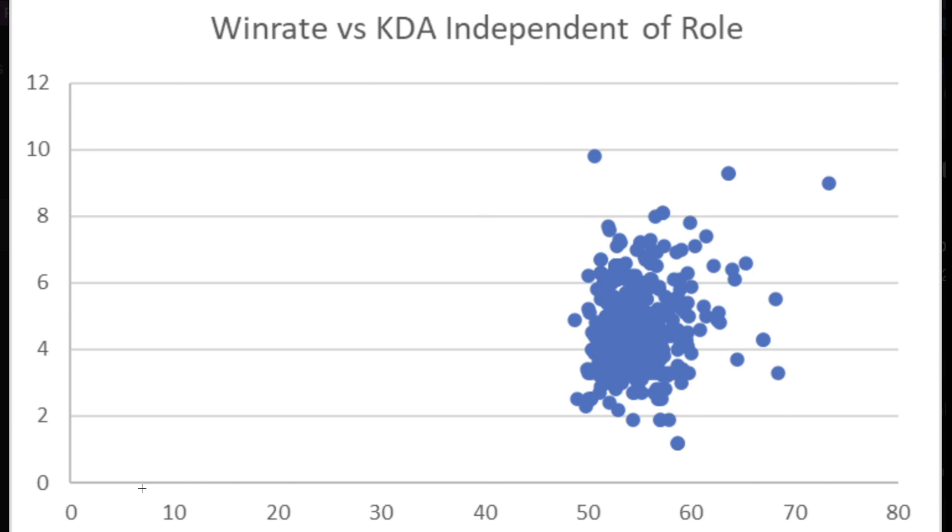Now looking at the scatter plot of win rates versus KDAs: the X-axis shows win rate from 0 to 80, and the Y-axis shows KDA from 0 to 12. The highest concentration of data is roughly at the 3-to-5 KDA range around a 54-55% win rate, matching the averages we found. However, there are players with a 2 KDA and a super high win rate, and players with even a 10 KDA with a low win rate — so while higher win rate is loosely connected to higher KDA, it's not strongly connected.